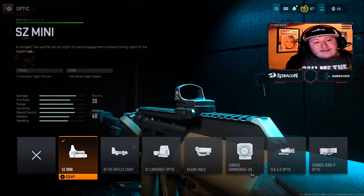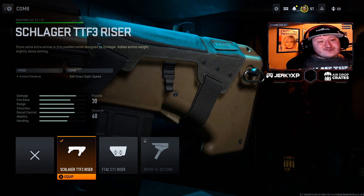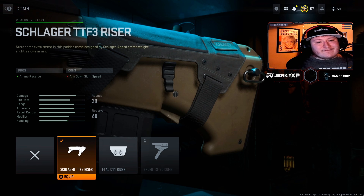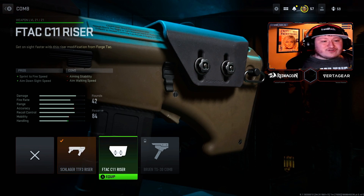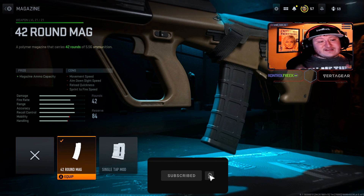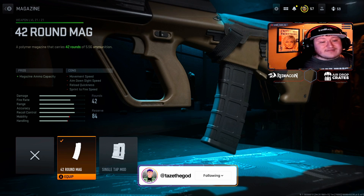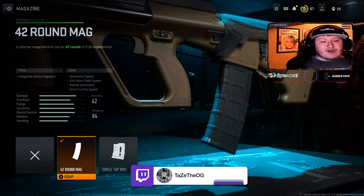For the optic, we're using the ZZ Mini. While the iron sights on the STB-556 are great, the Mini just makes it a lot better when aiming. For the comb, we're using the Schlager TTF-3 riser. I personally really like this one because it has that ammo reserve, though you lose a little bit of aim down sight speed. You can also use the C11 riser, which gives sprint to fire and aim down sight speed. Lastly, we're using a 42-round magazine on this gun, so we have a lot of ammo which really helps out in gunfights.